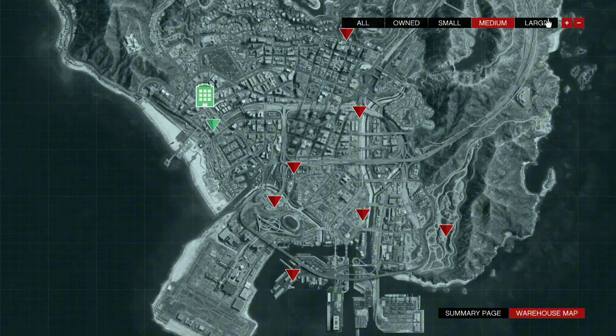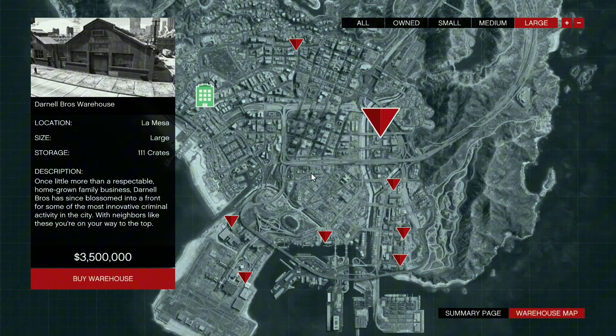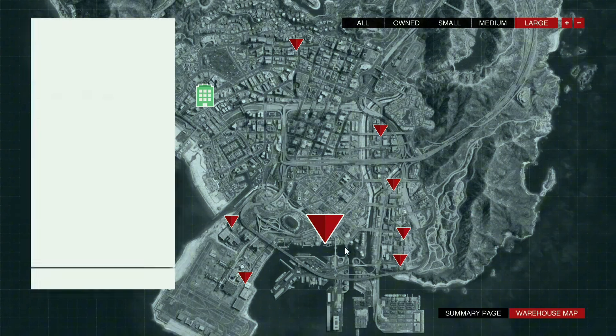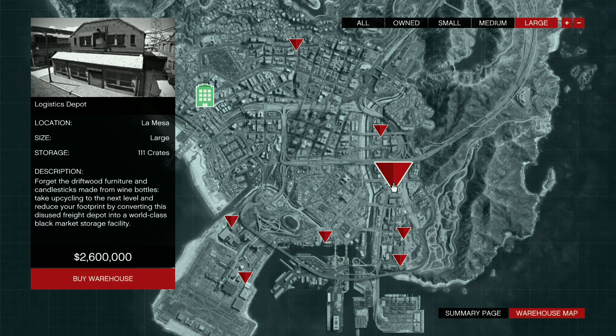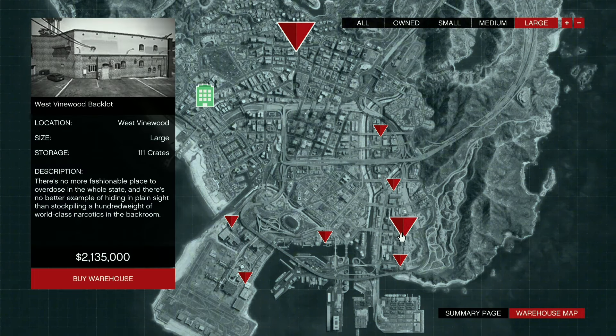On the warehouse map you'll have the option to get a small, medium, or large special cargo warehouse. The large holds about 111 crates, the medium holds about 42, and the small holds around 16. The small is definitely not the way to go. Large warehouses are expensive — the cheapest is around 1.9 million, up to about 3.5 million — so if you don't have the funds, don't buy a large one.